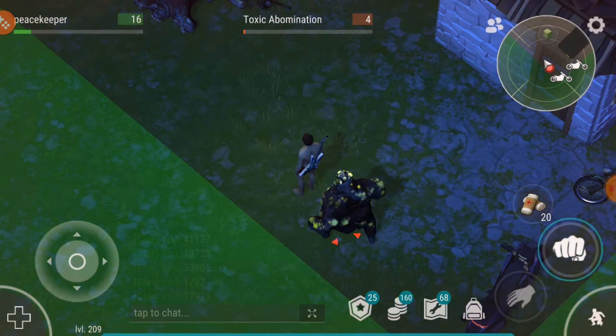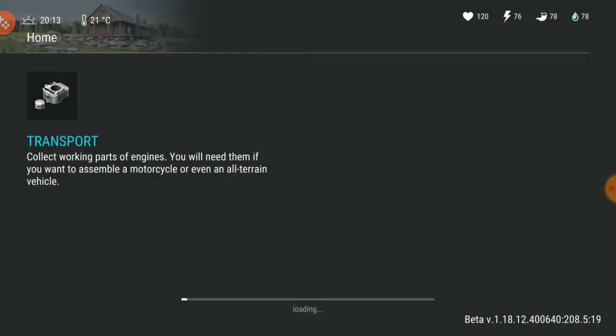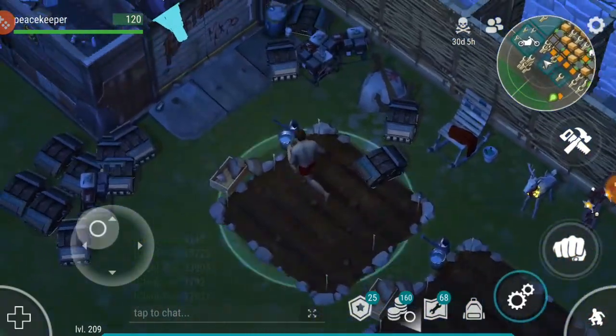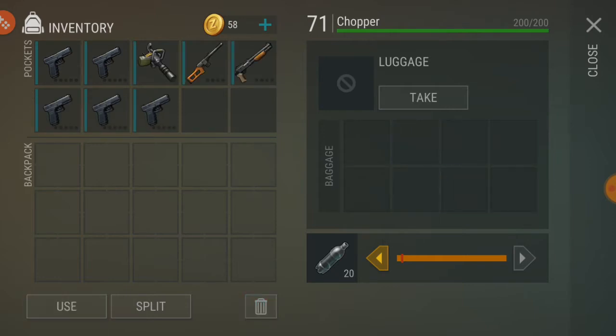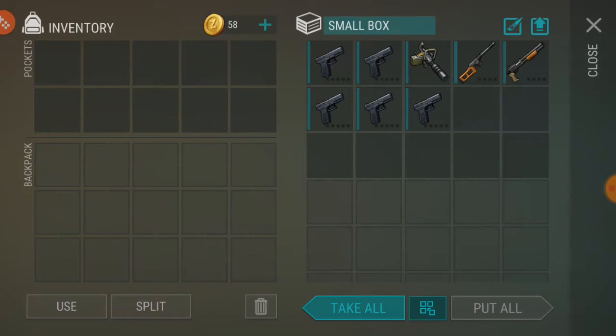Then we'll start breaking into a couple more chests that have a decent amount of guns. We're going to die — don't panic at all. We'll be able to get more weapons. This base is amazing — it has a ton of guns, especially for free to play. Raiding is a good thing to do on low weapons, but you have to be lucky. Hopefully this video helps you do it as cheaply as possible without needing a second C4 to get the same amount of guns.